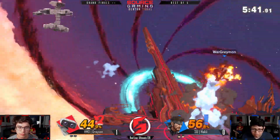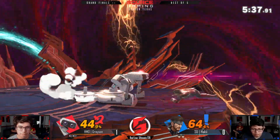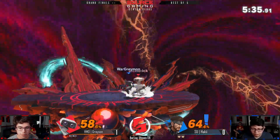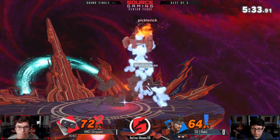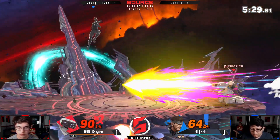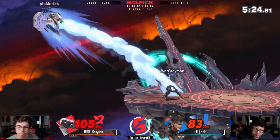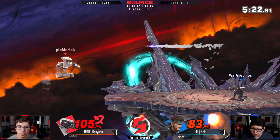Especially the difference between ZSS and Snake — completely different characters, at least Link in the middle was kind of a transition. At the end of the set if you lose, you're always wondering if maybe staying with one character would have been better. So it's a whole bunch of variables you'll never really know the answer to. I think it's safe to say I'm not gonna fully question Haki — he's a very smart player.